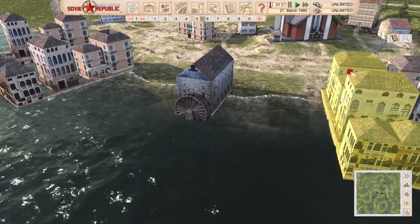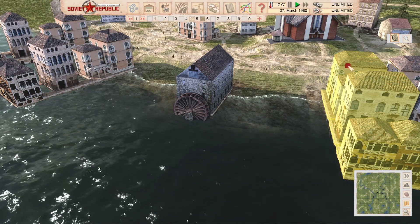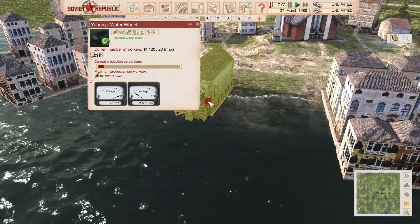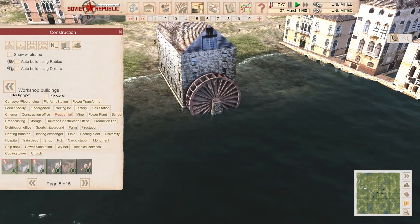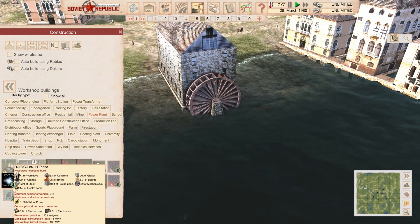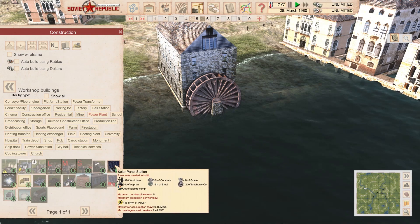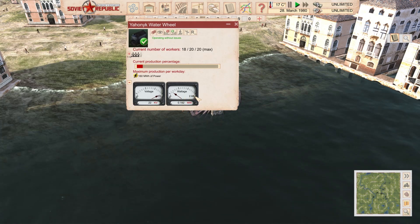The next one: Waterwheel, also made by Novo. An old waterwheel powerplant producing clean renewable energy. Employs 20 workers. This is a powerplant — you can find it in the mods in the powerplant section. It's the last one we have there. It produces 160 megawatts of power. Comparing to the smaller ones, it can produce just over 2.5 megawatts of electricity.